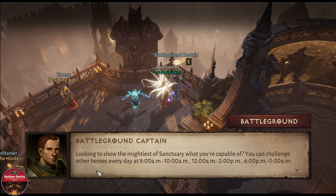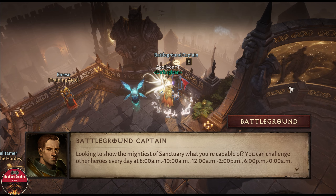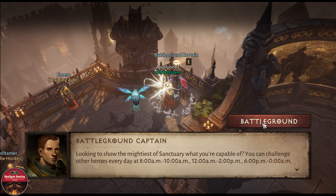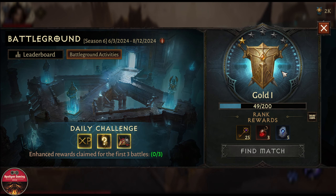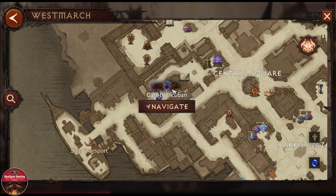They have extended the time for the battleground — it now opens at 6 PM till midnight. If you are in Gold tier or Legend tier, you will not go back to the previous tier. For example, if I lose five or six games, I'm not going to drop to Silver tier — I will stay in Gold.